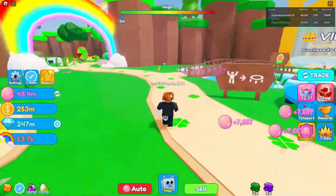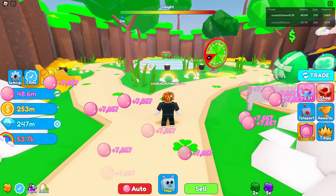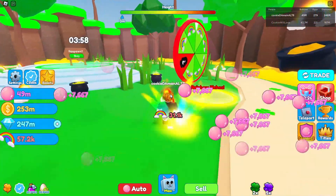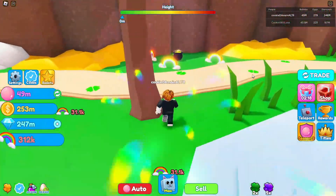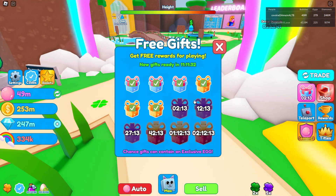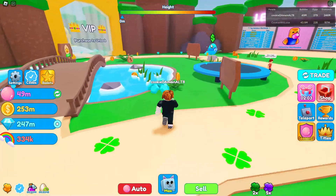We still have a lead in gems — we have 250 million currently, that's a quarter of the way to a billion. Our chest is about to spawn too, so it's been at least 10 minutes. We have another gift to claim, and once we get down to this area the gifts get a lot more powerful — probably giving me at least 500 million.